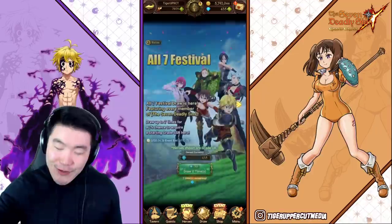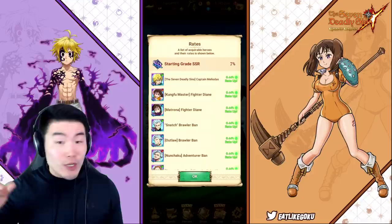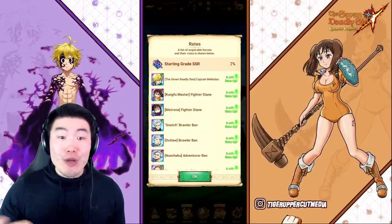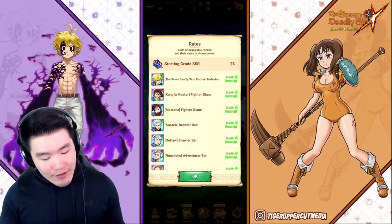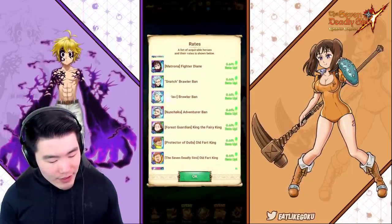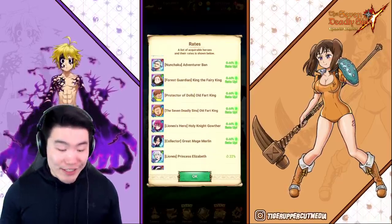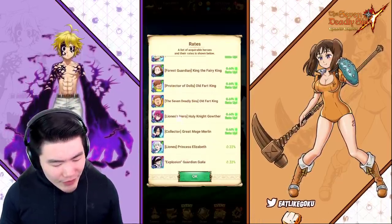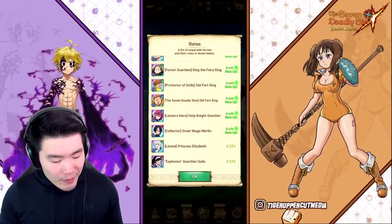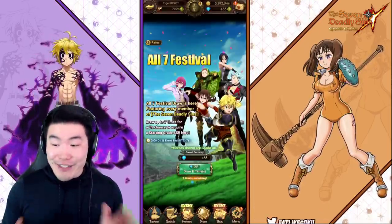Hopefully I'll pull one of the sins I'm missing. I don't have the green Meliodas, which a lot of people are very surprised by because he's the one most people reroll for. I also don't have the Matrona Diane, I don't have these two bonds, and I don't have green King or any of the old fart Kings. So that's like six or seven I'm missing. I have everyone else — I actually have like two dupes of this Merlin.